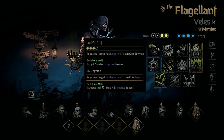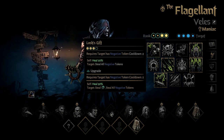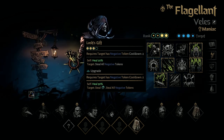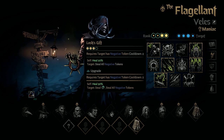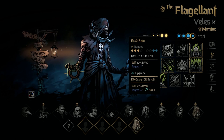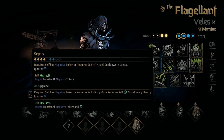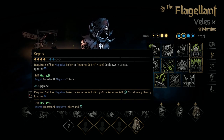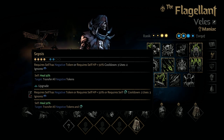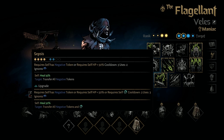Lash's Gift still does a nice self-heal, but instead of giving buffs to an ally, it can actually steal all negative tokens from an ally, and even steal a combo token on the upgraded version. For Acid Rain, instead of applying Blight, it no longer applies Blight at all — it applies potentially Weakness and a chance at a combo token. Then Sepsis now allows him to transfer all of his negative tokens, and the combo token on the upgraded version, to an enemy when he casts this, in addition to healing himself a bunch. It also ignores Blind.